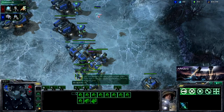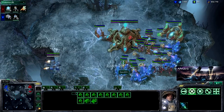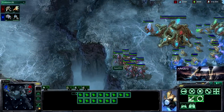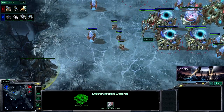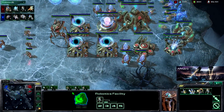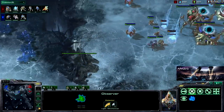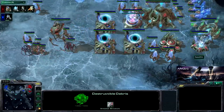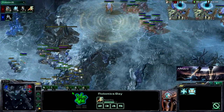Seed SG also has another observer in the Terran base right now, so he sees it's looking like last game — probably going to be a drop. He's got his units positioned in the mineral line of his expansion where he's most likely to be attacked. One Colossi has finished, the second one is on the way, and he's Chrono Boost accelerating them out. He's also Chrono Boosting the Extended Thermal Lance upgrade — that will be critical in dealing with the attack. You really need that extra three range on the Colossi.